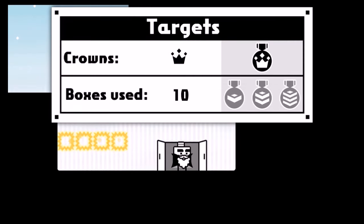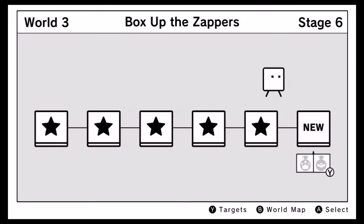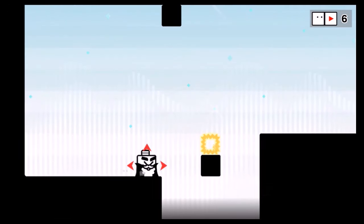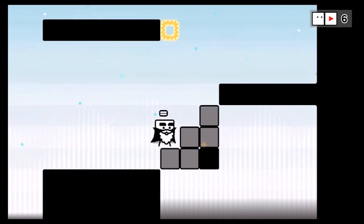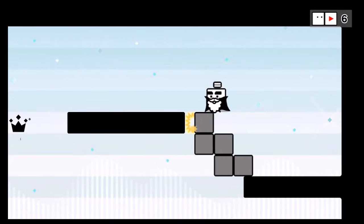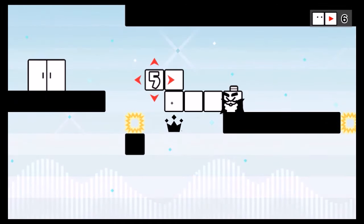Some puzzles will have spots where you can grab the crown, but you also want to conserve the block you just used to keep the count down. Holy shit, 22 — that's a lot of boxes! The more boxes, the more stuff in the bubble is probably going to be. All the levels are fairly short — we're almost done with this one.